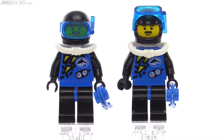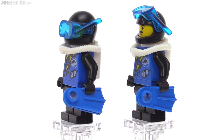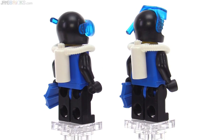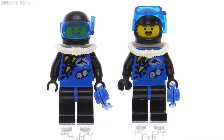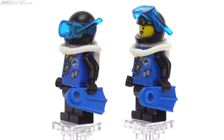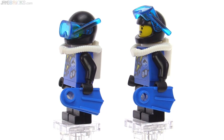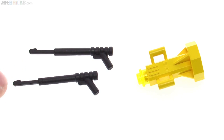The two fully suited divers share the same face, with a trans dark blue snorkel/visor and a white air tank on the back. The white air tank is a nice touch — something different rather than the usual black or gray. The set also included two spear guns in red, though the used copy I got was missing those; I substituted black ones using the exact same molds.